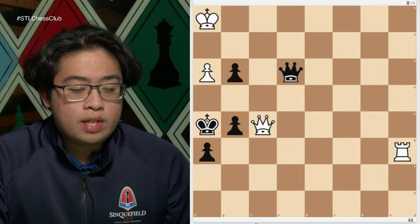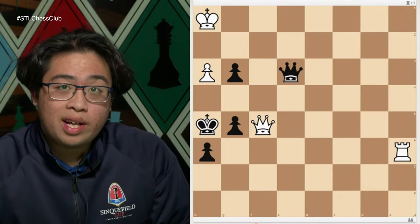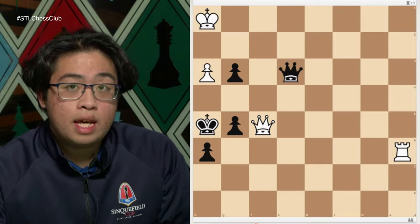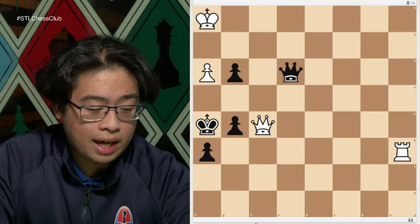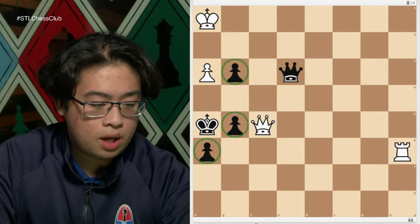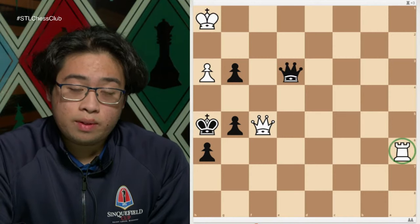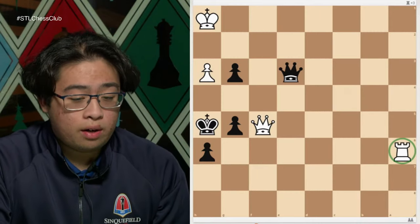Let's dive into this position. The idea when finding drawing combinations is that whenever we find ourselves losing or in hopeless positions, we should never give up. In this position we are black. If we evaluate the material, black has three pawns, white has one pawn, and both sides have a queen — but unfortunately white does have this extra rook, giving them a lot of material with very scary threats.